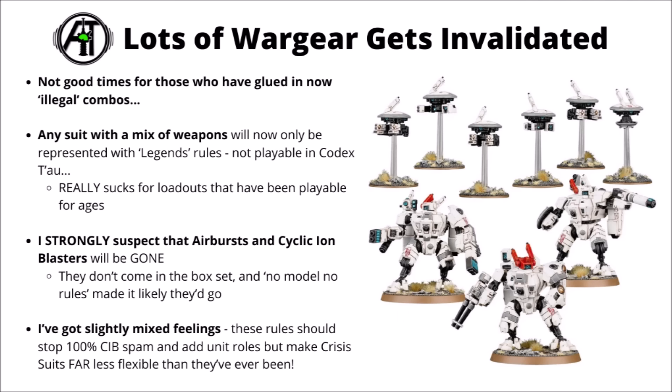Having different crisis suit datasheets is interesting from a rules perspective, but from a hobbying, modelling and customisation perspective it has some big downsides. There are going to be a lot of Tau Empire players looking at their collections, realising they've got glued-in illegal combinations that Games Workshop has just removed. Apparently they're using the Legends system for a standard crisis suits entry with mixed wargear options. It does feel arbitrary that you can't have a fusion blaster next to a missile pod, or a plasma rifle and a burst cannon, as you've been able to mix and match for a very long time.